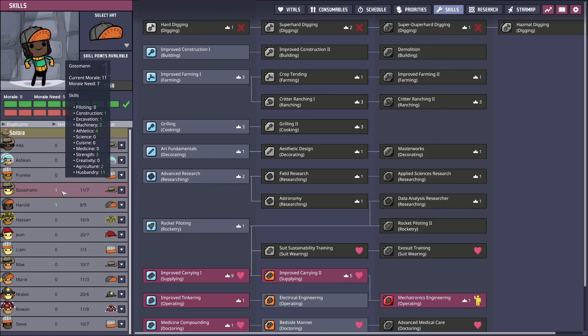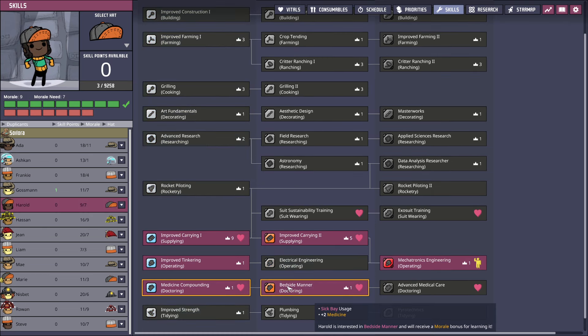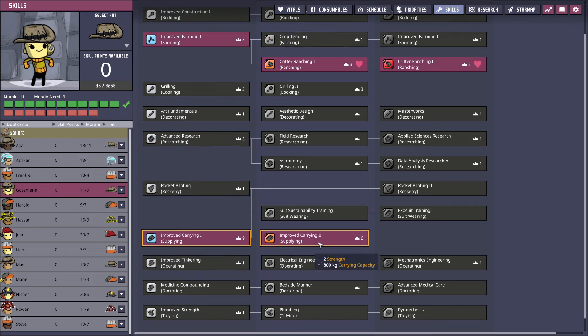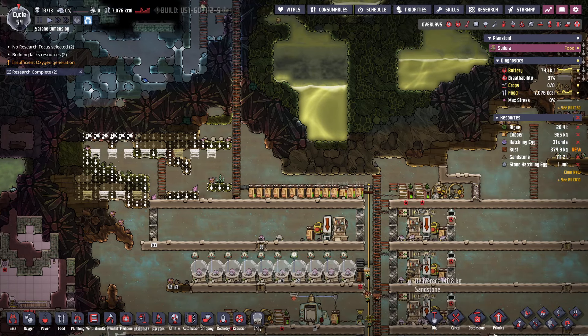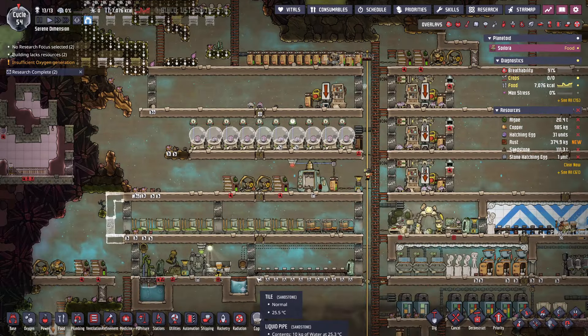We have a skill point — we have a couple of skill points. Bedside manor for you. Improved carrying — I believe that's always good to have, no matter the duplicate. As long as they can carry stuff, it's definitely worth it.